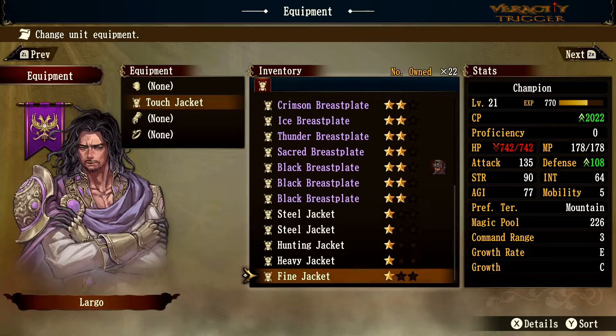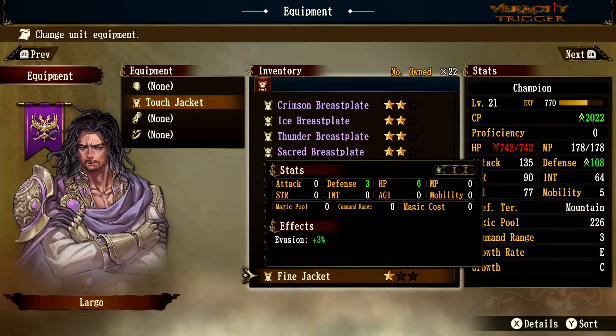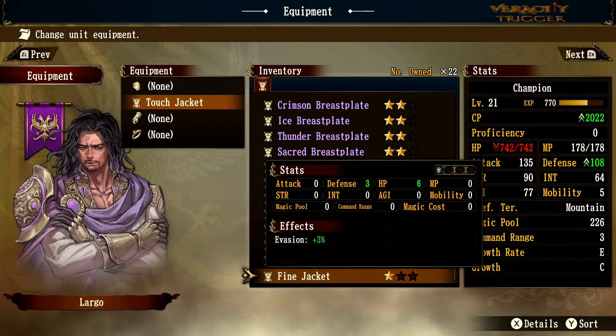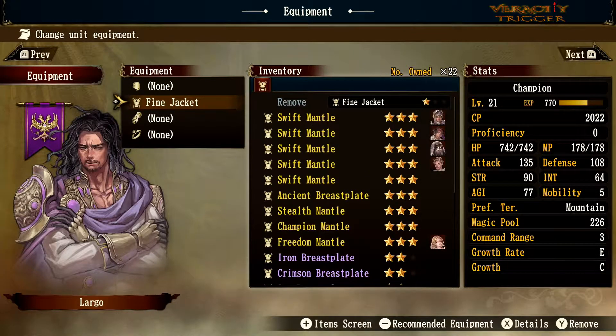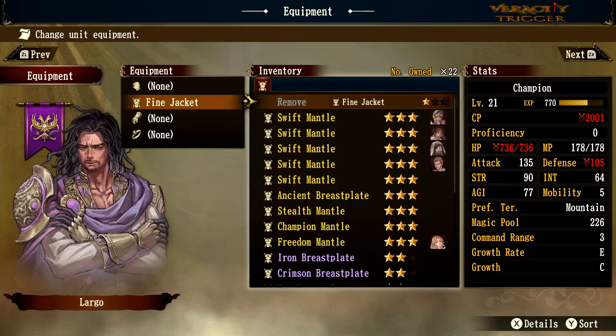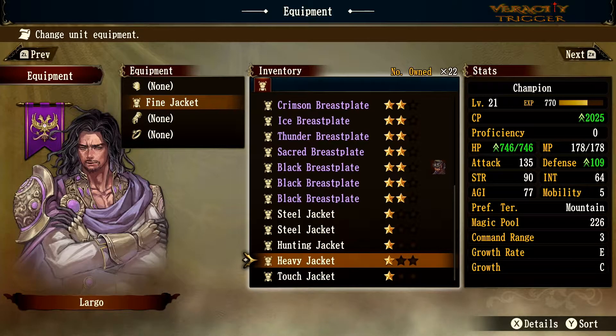Equipping the Fine Jacket, hit points go down but defense goes up — you can see the green numbers. I would probably prefer the Fine Jacket over the Touch Jacket, but it depends on the situation. I prefer defense over hit points for the most part, unless you have a Phoenix that needs more HP for its self-healing.